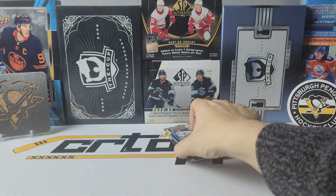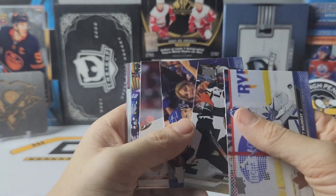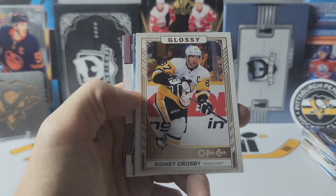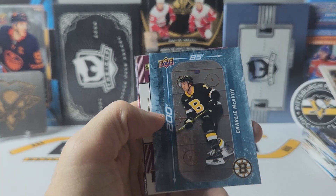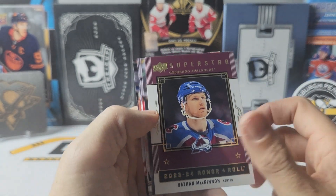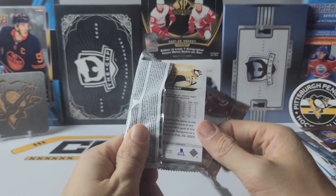Two packs left. And we have a bronze — Sid. 200x85 of Charlie McAvoy. And a superstar honor roll of Nathan McKinnon. And we have a bronze pack.